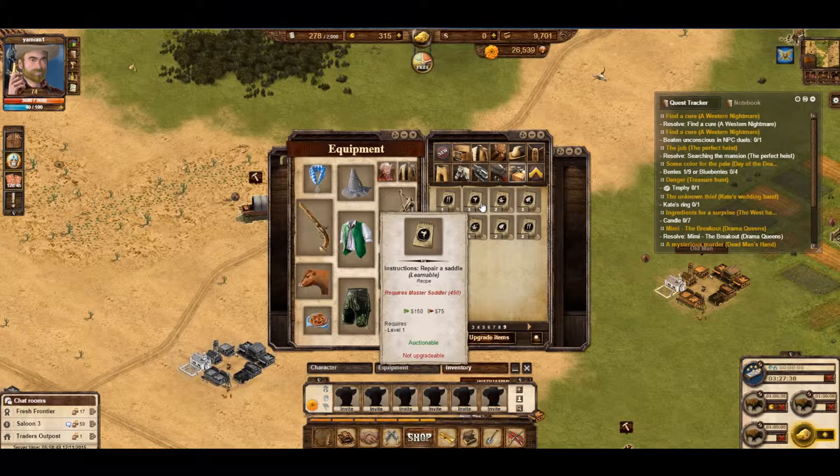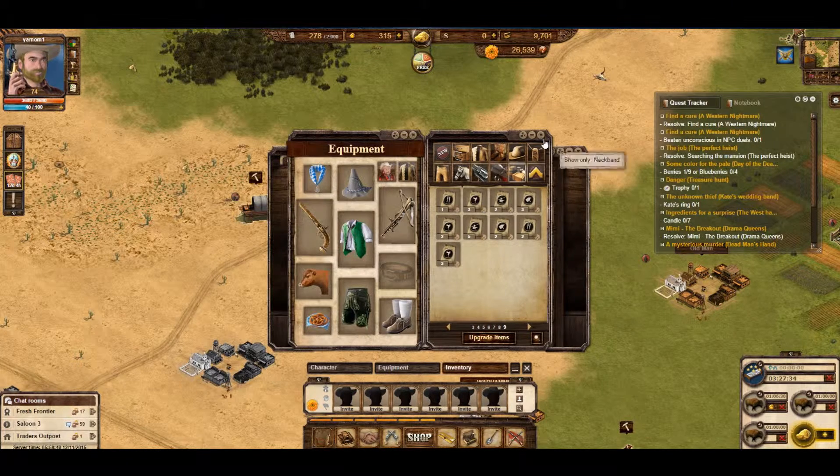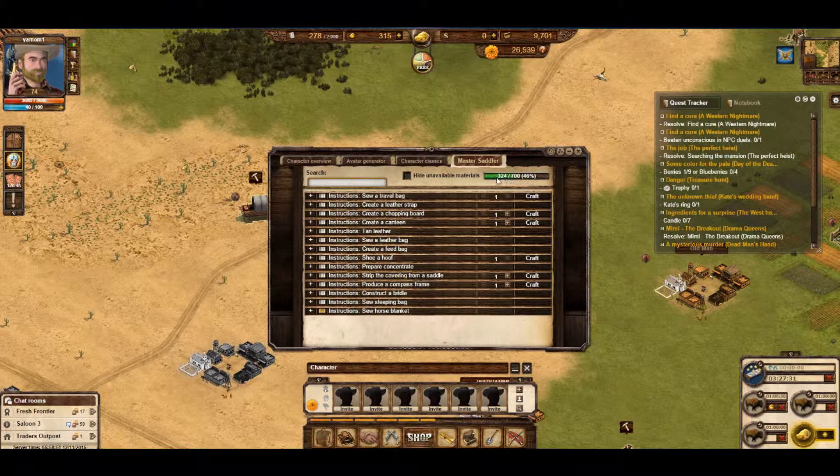It requires master saddler 450. In order to find out what level you are, come up here, and as you can see, I'm 324. When this hits 450, that'll turn green and I'll be able to learn it. It'll be added to the list here of instructions that I've learned. By crafting different things, you increase your level, which means you can learn new recipes and craft new things.